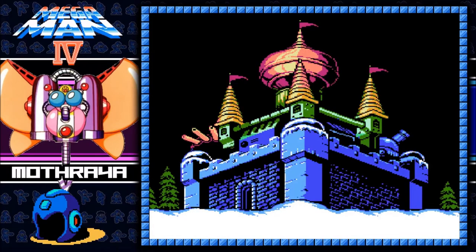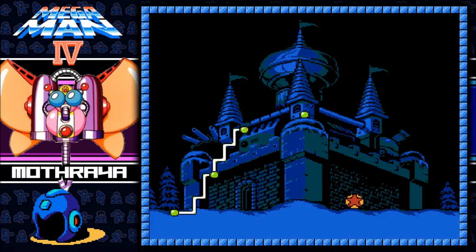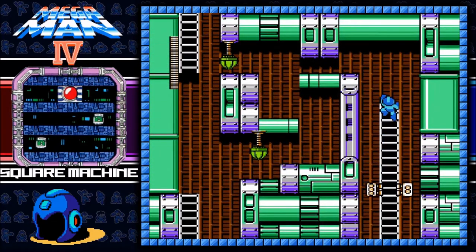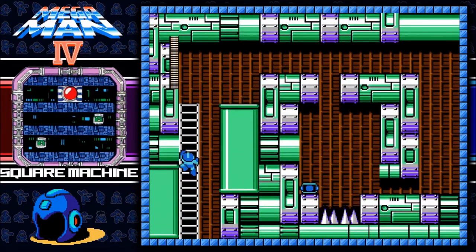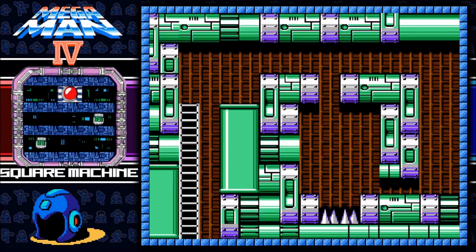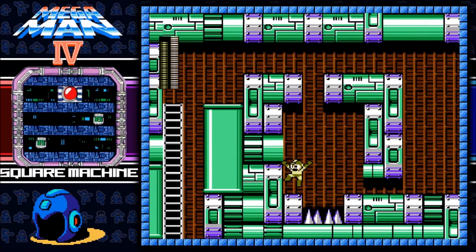Now we're moving on to the second boss, which is the Dreadful Square Machine. Real inventive name. I accidentally sped through that bit. Come down. You're gone. Cool beans. Don't even have to worry about fighting you. Let's restock up on ring powers.